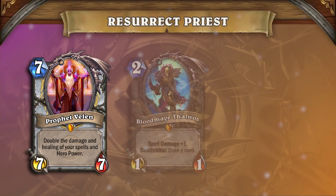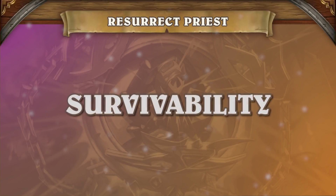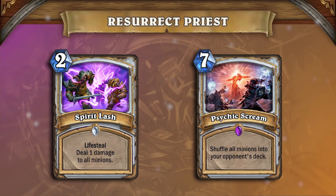When comboing properly, this deck can do upwards of 60 damage in a turn, easily killing almost any deck. When it comes to surviving until the later turns, Priest has always been a deck that excels compared to others, with tools such as Spirit Lash or Psychic Scream making clearing boards easier than ever.